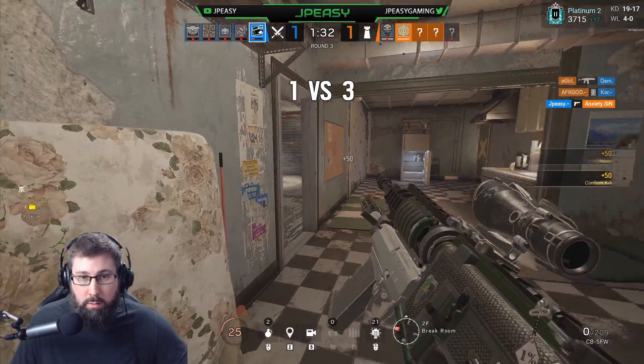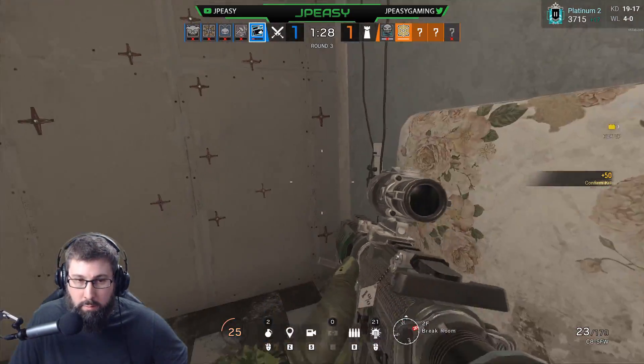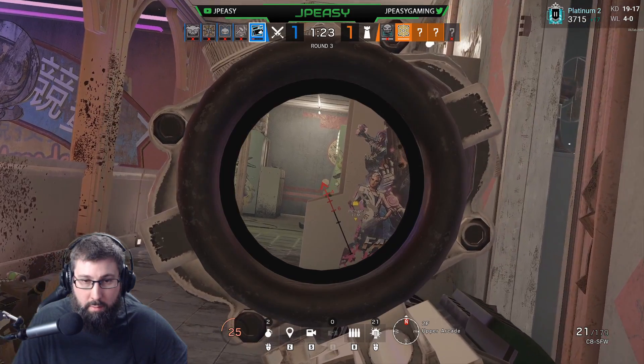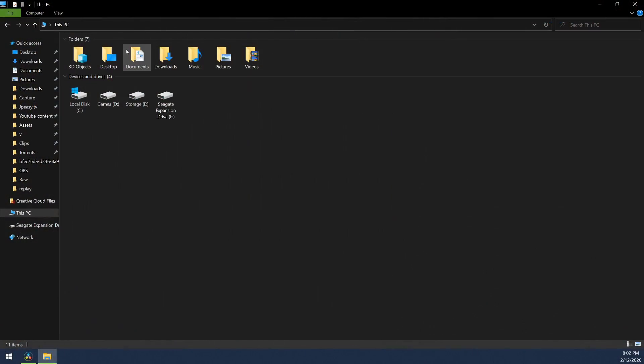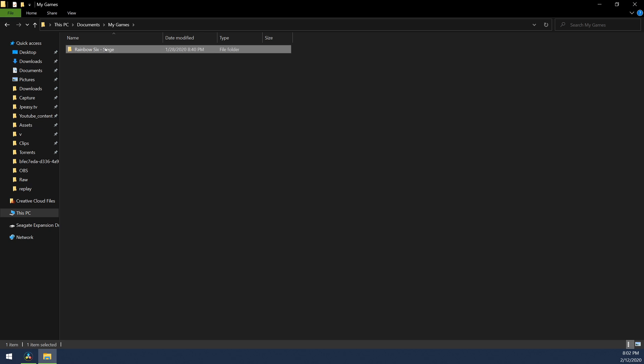Let me show you how to set the frame limit on each of these options and show you the differences between them. The in-game frame limit can be accessed via your gamesettings.ini file, which can be located in your My Documents, My Games folder.